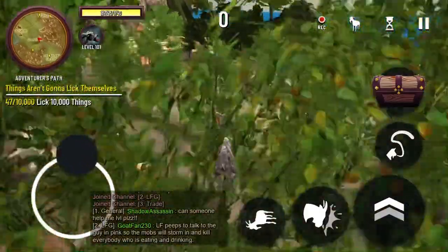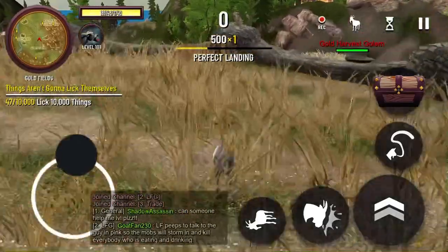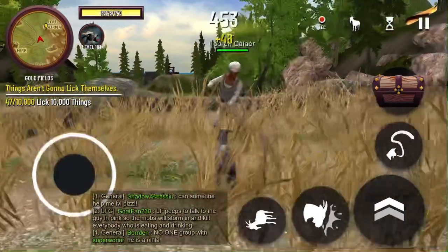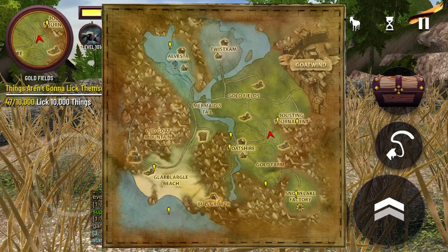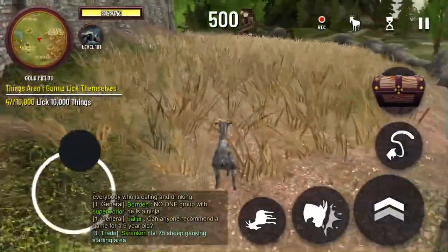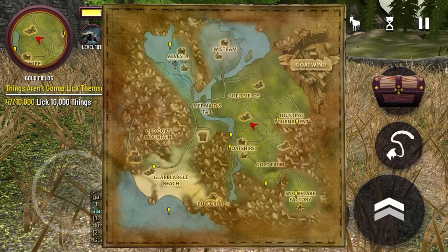This goat can be unlocked on all versions of Goat Simulator. You may call it the T-Rex Goat, but its proper name is Old Goat. To unlock this goat, we're going to have to go to the Glabargle Beach, as there is a portal there leading to Old Goat Mountain.